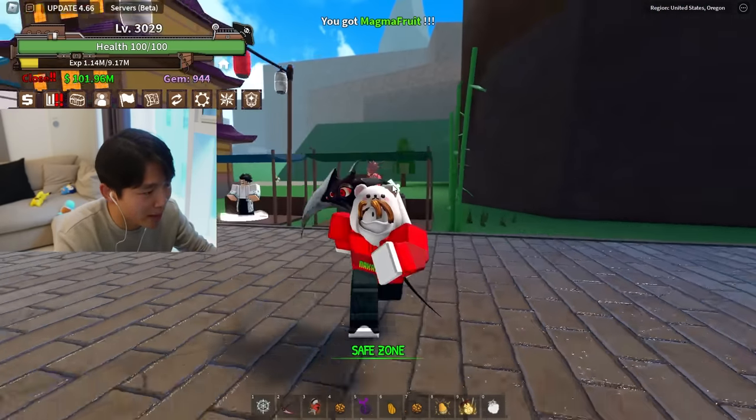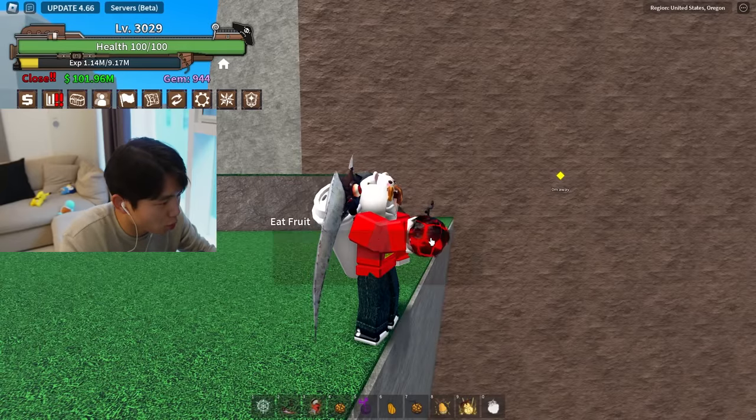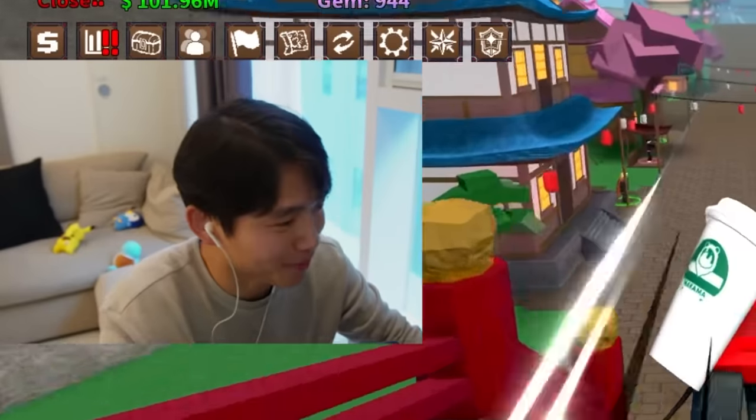There's the magma. Look at that aura around it — it looks so cool. In fact, I can't help but just drop it into the water. Oh, why did I do that? That was the only magma I had. We just need the Mochi, Phoenix, Soul, and Dragon — four different fruits left that we haven't obtained yet.